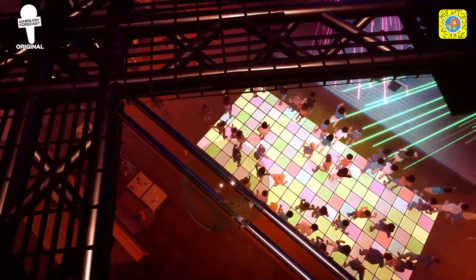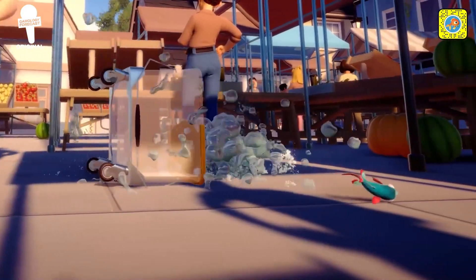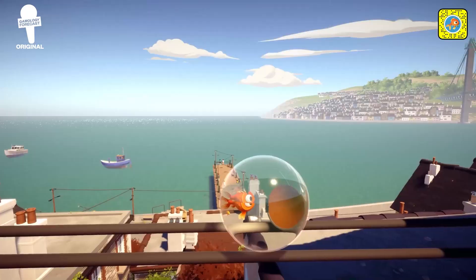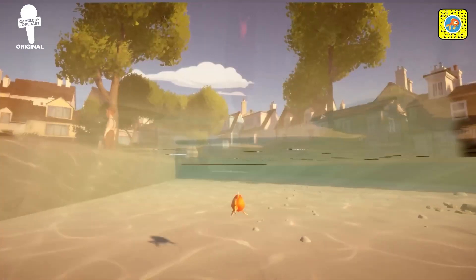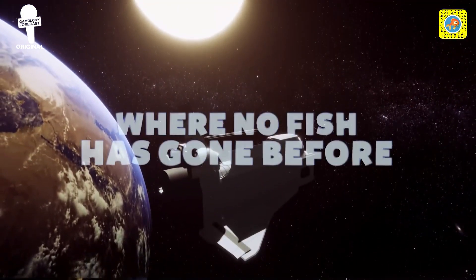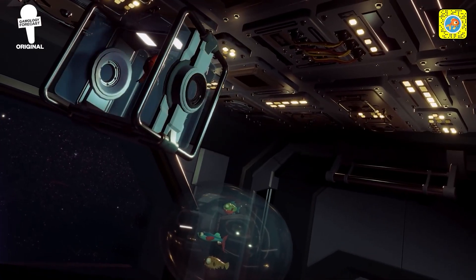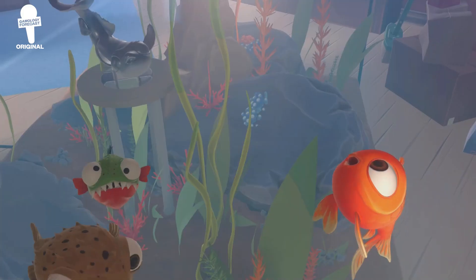Released in September of 2021, I Am Fish is like a dark Finding Nemo, where instead of trying to find a way back home, you're finding a way to destroy the humans' homes. The game is weird, but in a good way. It'll have you laughing more than you'd expect, but also have you raging a bit as you try to navigate through levels. Some may say it'll have you feeling like you're a fish out of water.